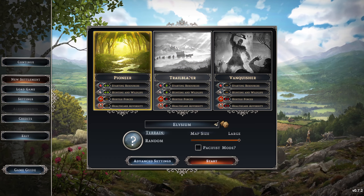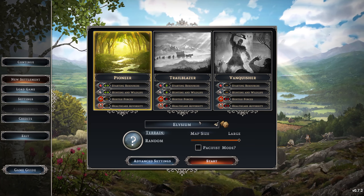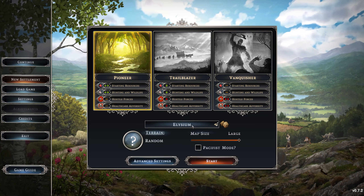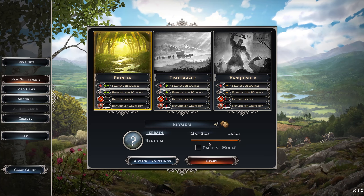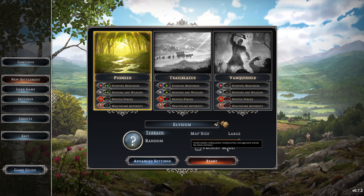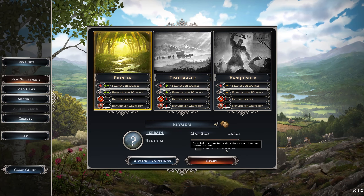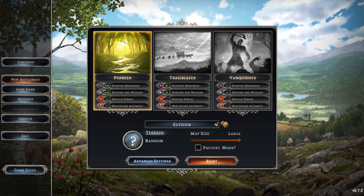I think we'll go with Pioneer since I'm new to the game. And what a very apt name — I usually call my settlements that name. Pacifist mode is available and that avoids the invading armies, aggressive animals and stuff. But we're gonna contend with those today.